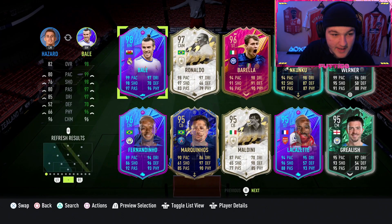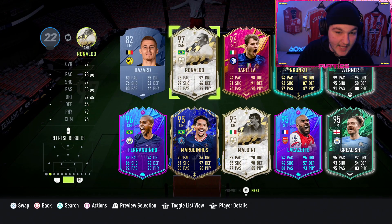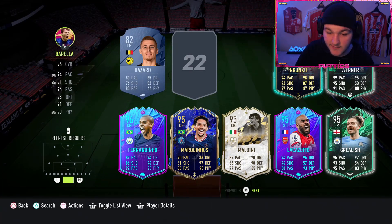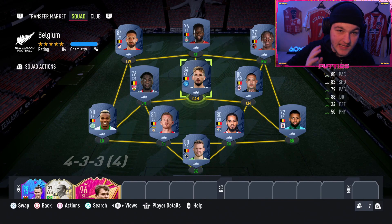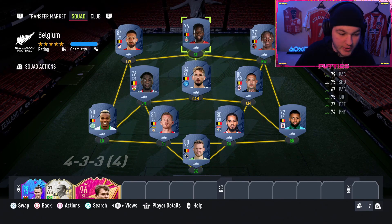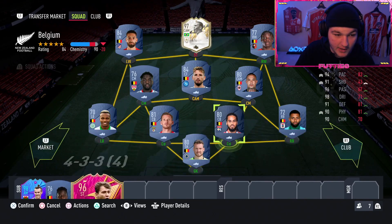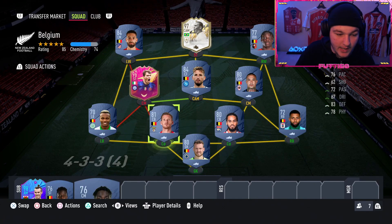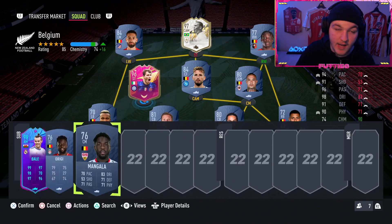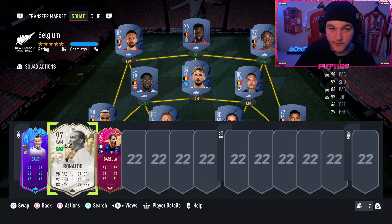Tip number one is going to be the bench - make sure you get the bench going for both teams. You can have up to three super subs every single match, so make sure you get some attacker super subs and maybe a midfielder super sub on your bench. For example, I could sub on my Moments R9 at striker, my Barella in the midfield, and probably a defender sub like my Team of the Year Marquinhos.